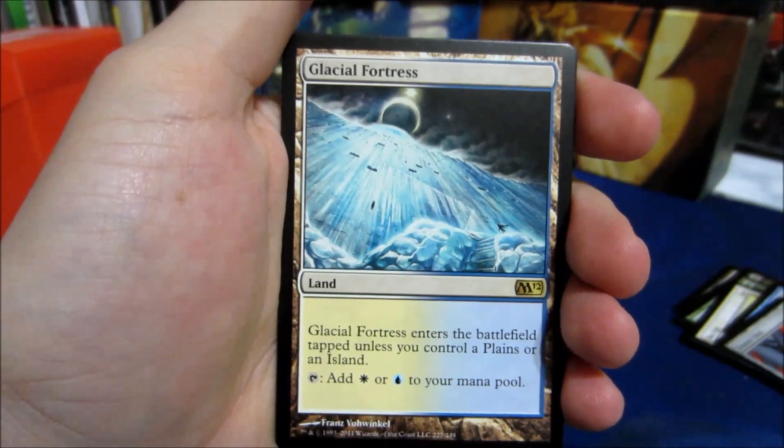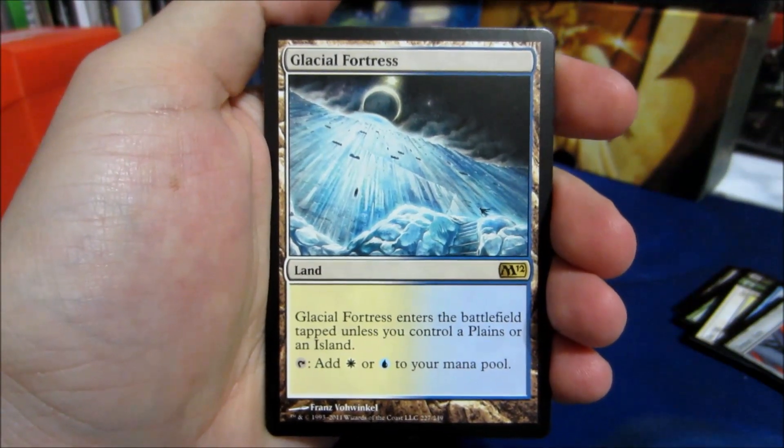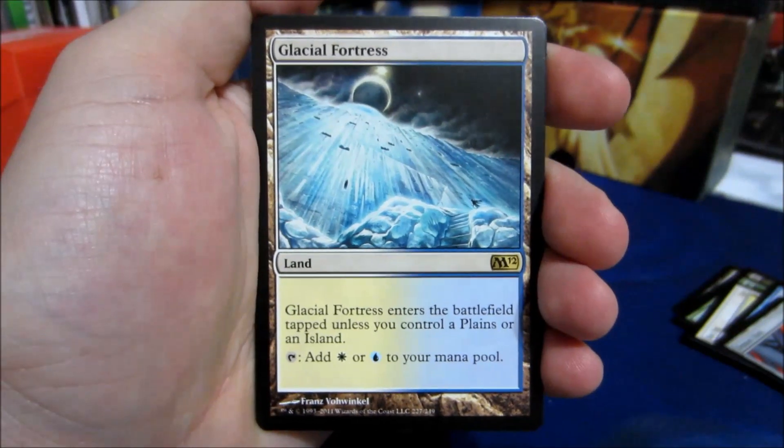And our rare — Glacial Fortress, good stuff. So for those who don't know, it comes into play tapped unless you control a plains or an island, and then you can tap to add one of each.